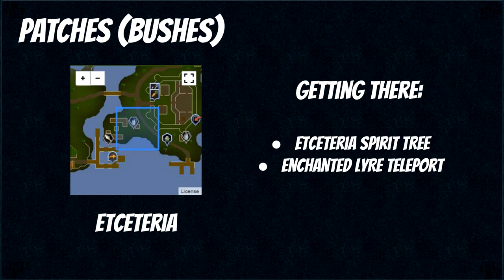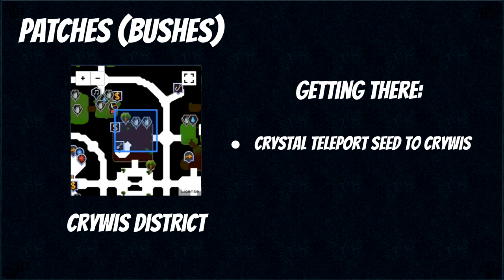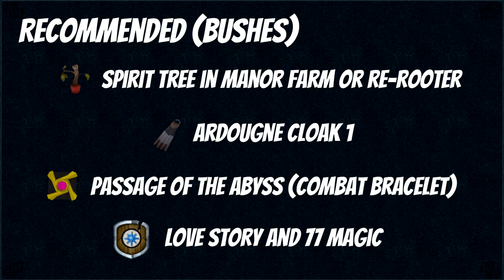You can also use the enchanted lyre teleport if you don't want to go through the trouble of planting a spirit tree. The final bush patch is in the Crwys district and again you just want to use your attuned crystal teleport seed to get here. To do bushes efficiently you want to have a spirit tree in Manor Farm which is really accessible and will let you teleport to Etceteria quickly, or you can also use a re-rooter which is an invention item that is basically a portable spirit tree you can keep in your inventory.